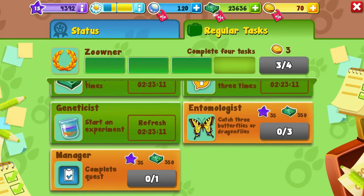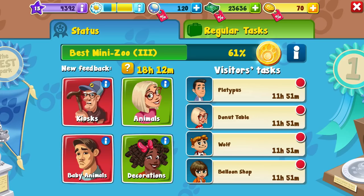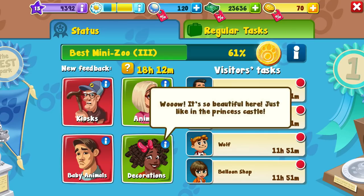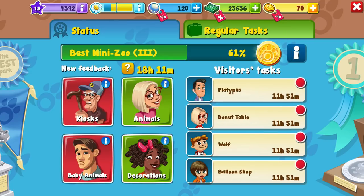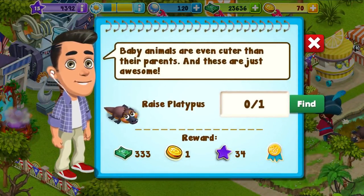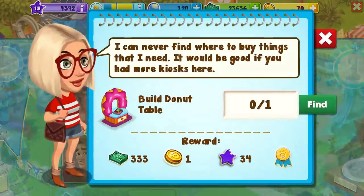I'm thinking we go looking for butterflies and dragonflies, because I don't think I'm going to be able to do the manager's quest. What do you want? Let's look. Platypus. You want me to make a baby? Maybe we'll do that, but a platypus wouldn't... a donut table? Build a donut table.